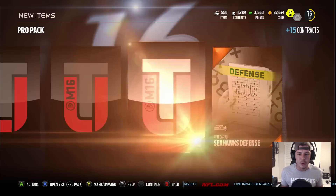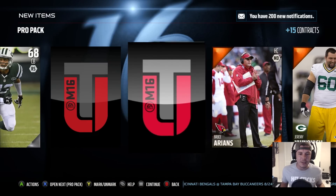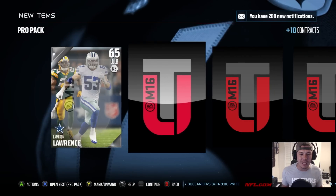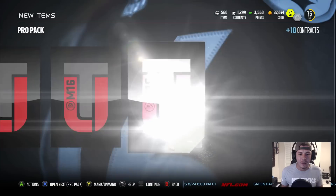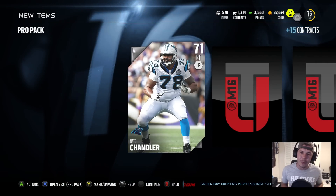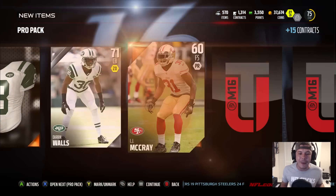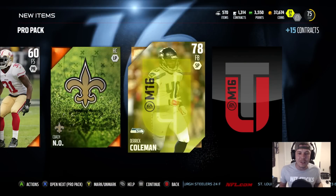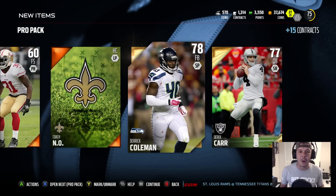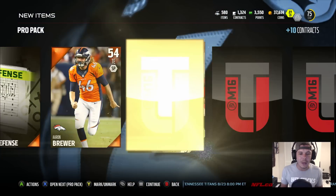All these cards going to sets. We get Adam Pac-Man Jones — he was a really good card back in the day, maybe they'll make a flashback again. Keep going — still nothing but gold cards. Then we get Derek Coleman the fullback, who goes into the Seattle Seahawks collection I'm working on — he was like 15,000 coins, so that's a great pull. Also pulled Derek Carr.